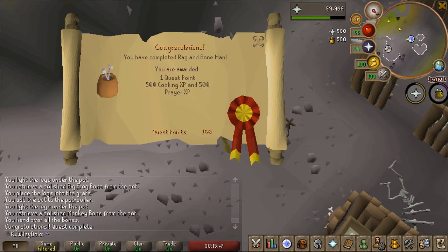And there is the Rag and Bone Man quest complete - one quest point, 500 cooking and prayer experience. 160 quest points, only 15 off from Recipe for Disaster completion.